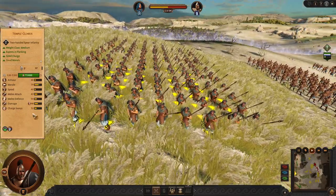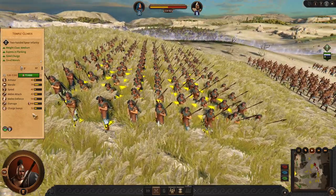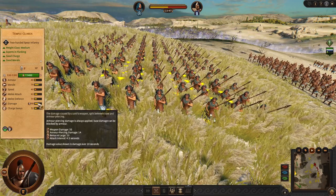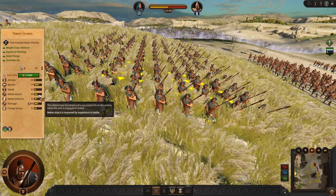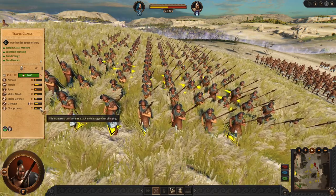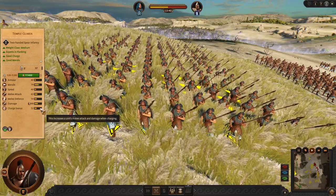Next we have the Temple Guards. They have a flanking attack and a relatively good charging spear. They are more offensive than defensive, so you are going to use them as chargers and flankers.